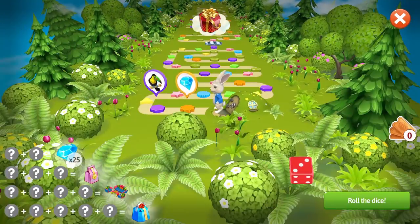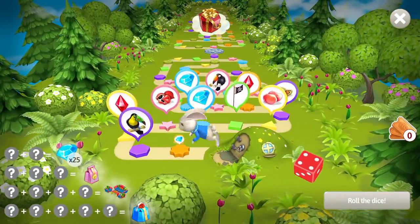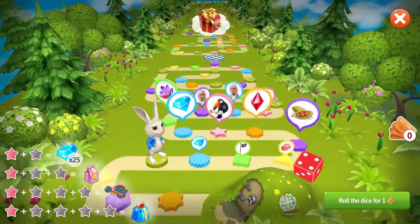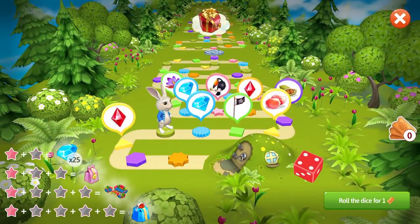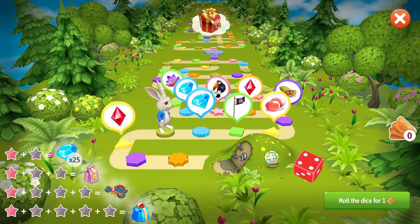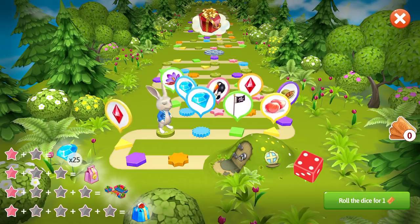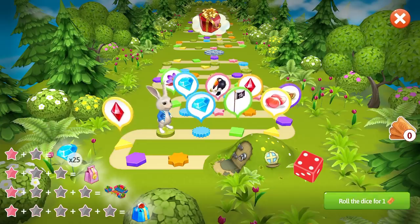We roll the dice once per day for free. Let's click on it, roll the dice, and move along the board. Our goal is to collect a lot of spices and gifts to collect as many bonuses as possible on our way to the bread gift at the end. Once a day we roll the dice for free; next time we have to jump for tickets. We fill chains of orders for our customers and watch out for special offers.